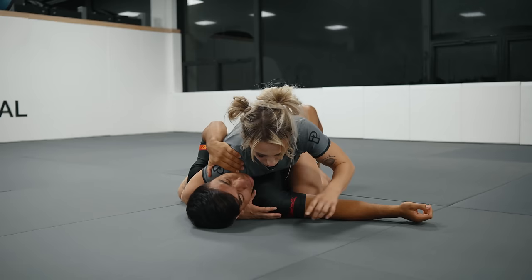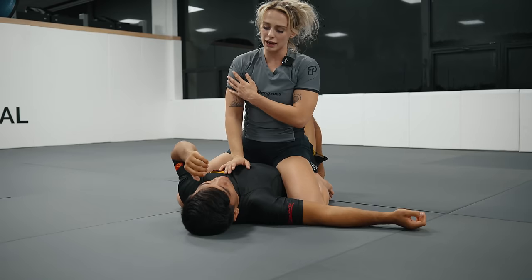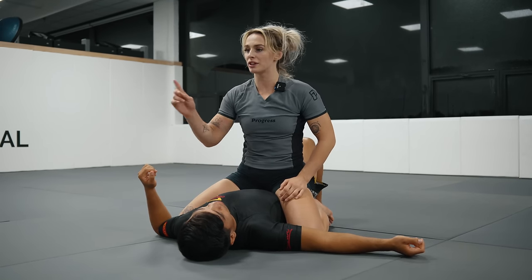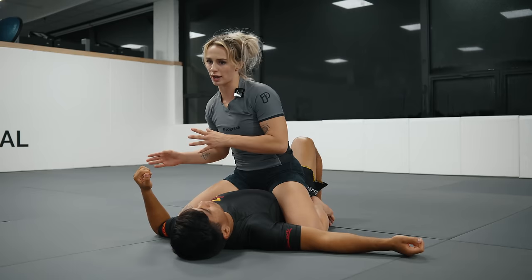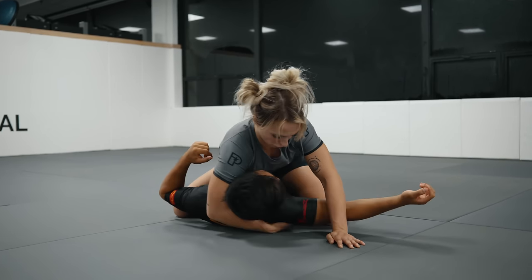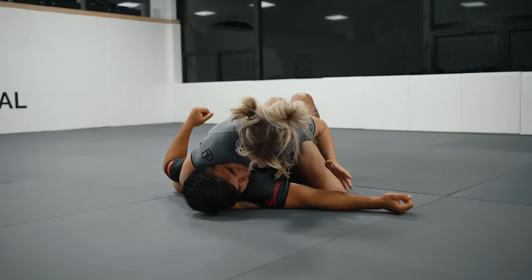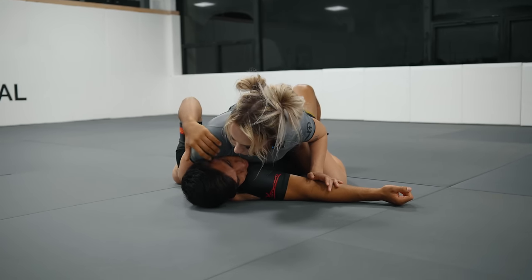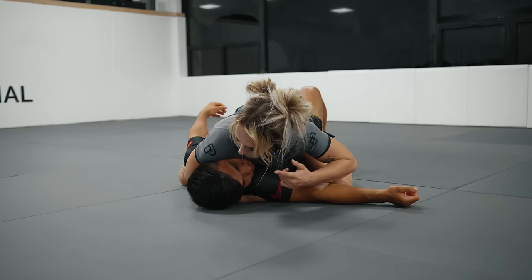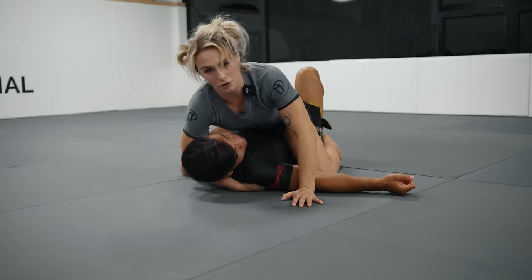If I just drive my shoulder into his chin, Gabriel can still rotate his chin over my shoulder — you can see how he can still slip his chin, so I'm putting pressure on the neck but not preventing him from turning his head and bridging in that direction. Instead, I reach through nice and deep, draw my elbow back, and now it's my whole chest driving into Gabriel's face. It's much harder for him to slip his face over my shoulder.